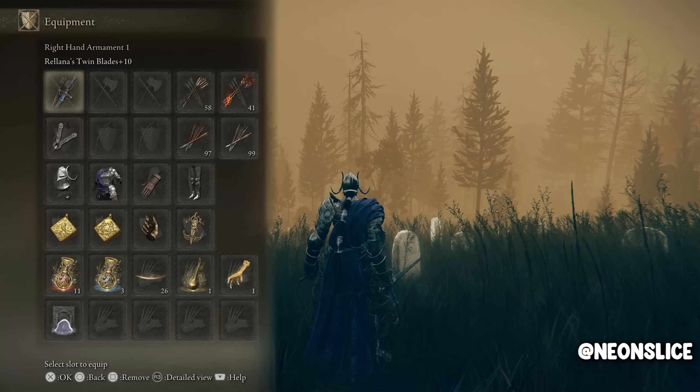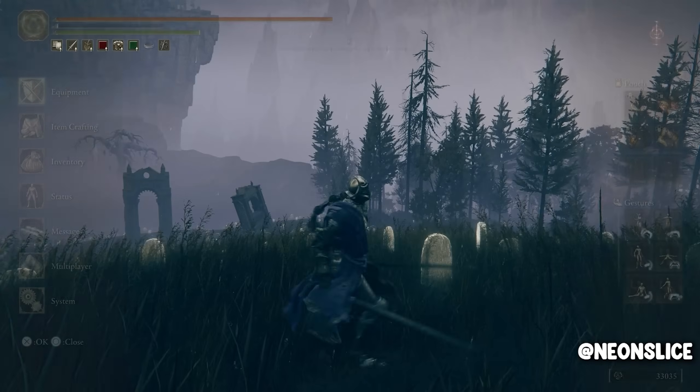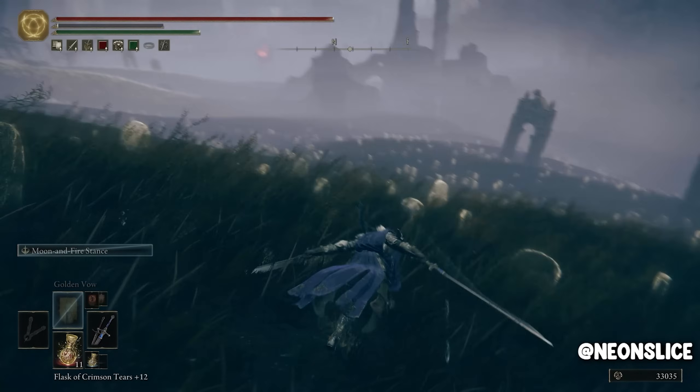This weapon is a jack of all trades. It is an attribute scaling weapon that scales with four different attributes: Strength, Intelligence, Dexterity, and Faith. It will only become a C once you reach plus 10. So it is important to note that this weapon is only good if you have enough Smithing Stones and enough stats to put into it.